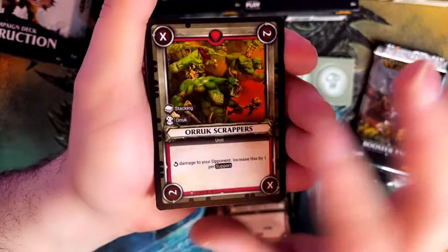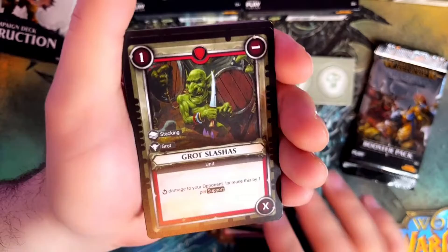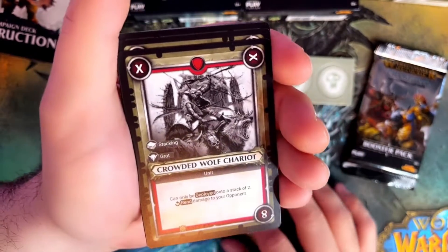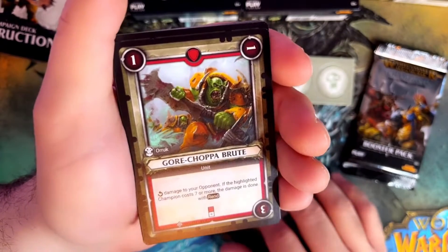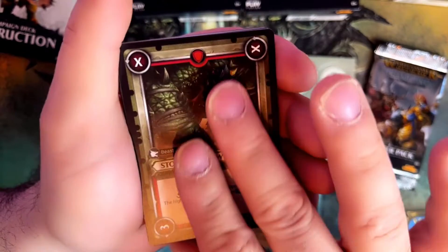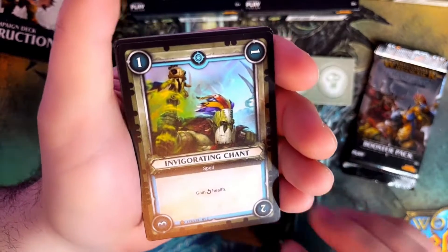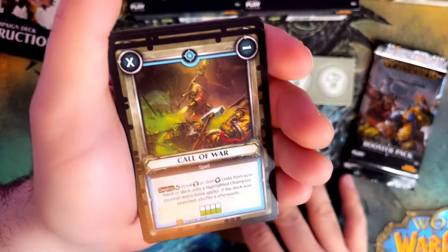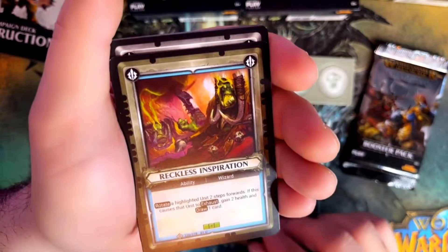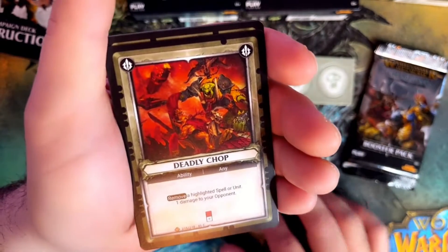Orruk Scrappers. Groth Slasher. Pouncing Wolf Rider. Crowded Wolf Chariot. Gore Chopper Brute. Stomping Mawcrusher. Mob Rule. Evagorating Chant. Call of War. Wag Ceremony. Reckless Inspiration. Tactical Formation. Deadly Chop.